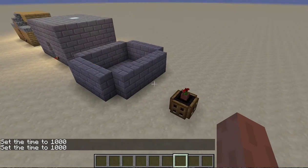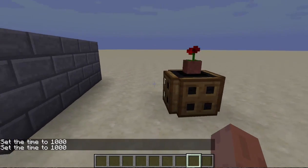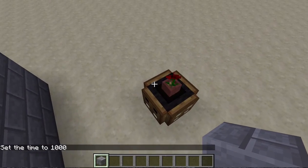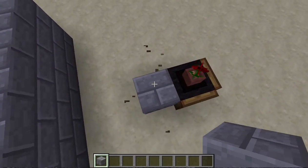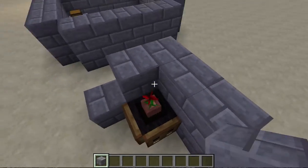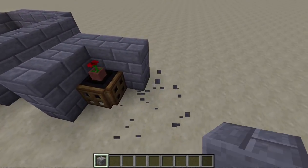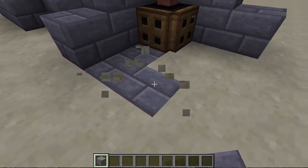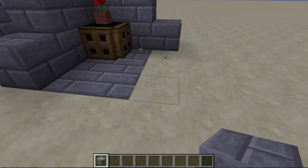Alright, first up is this flower pot. It may look like a normal flower pot you'd have in a normal house for decoration — maybe in the corner. Maybe you'll have guests over and they'll be like, 'Oh, what a lovely flower pot.'